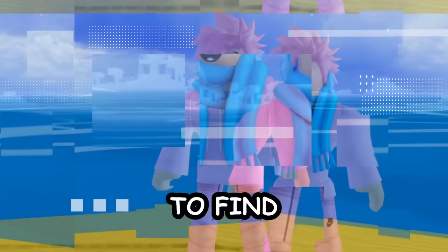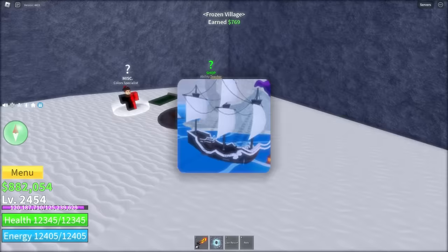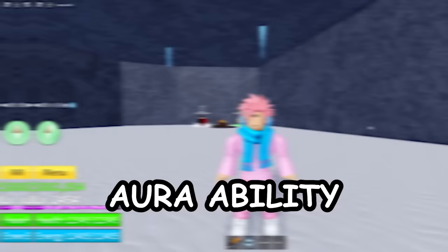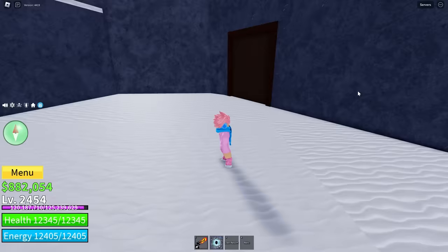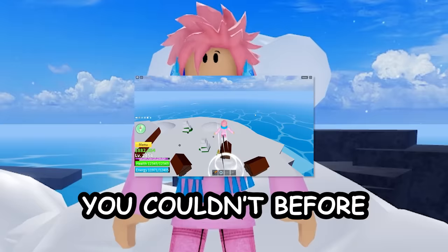Next is the abilities teacher, one of the most important NPCs in all of Blox Fruits — modeled after Rayleigh from One Piece. The most important ability he sells is aura, known as haki by the community, for 25,000 belly. It gives you a shield of armor and is essential for hitting people with elemental fruits. He also sells air jump, which lets you jump multiple times and reach new places, and flash step which lets you teleport short distances.